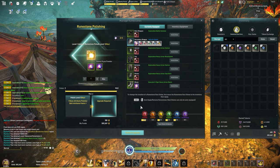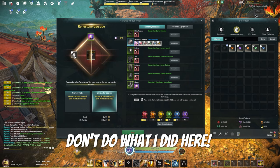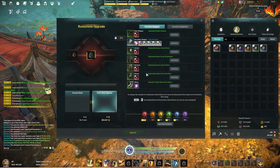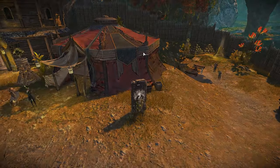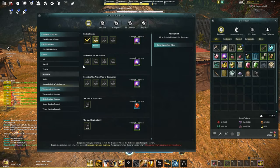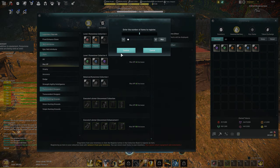Runestones can be polished for additional effects. To upgrade a runestone you need a runestone of the same level, and it can be any type. I recommend not using the balance runestone as you can turn that in for a collection later on. Keep your runestone levels pretty low here, as you're going to receive a lot of level 3s and 4s later on — you'll want to keep as much runestone dust as you can. You can also turn in runestones to receive bonus max HP, though this isn't a requirement.